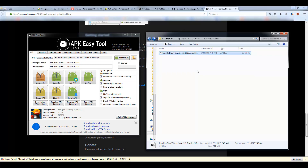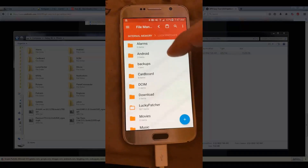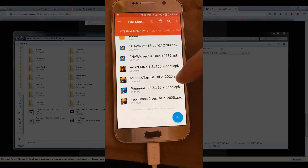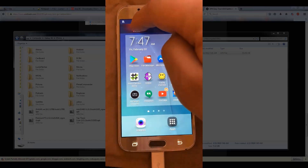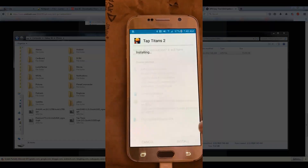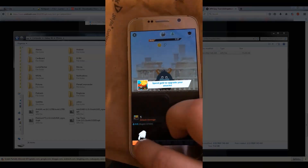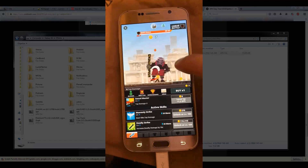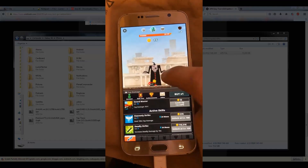Drag and drop the modded APK back onto the phone and let it copy over. On your phone, the modded version won't install on top of the Play Store version, so you have to uninstall the original first. Once uninstalled, open the modded APK file and hit Install. When it's done, hit Open. With six gold, if I spend it you can see it doesn't go down - it stays at seven, etc. The mod works and that's how you create the infinite gold mod.